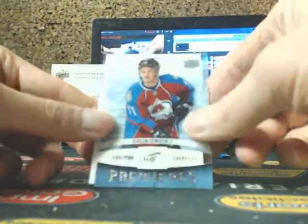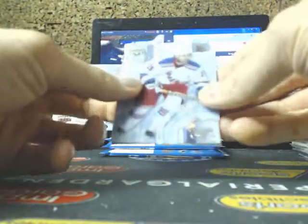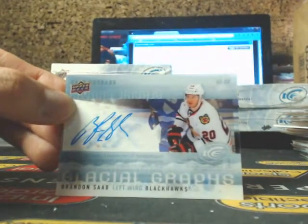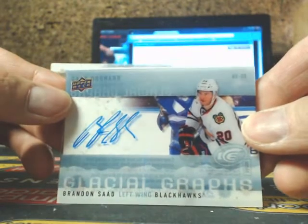Jagr, Colin Smith for the Avalanche, and Philip Grubauer. Got a Martin St. Louis and the Glacial Graffs. I'll start calling people's names out right now — going out to Jerry, Brandon Saad for the Blackhawks.